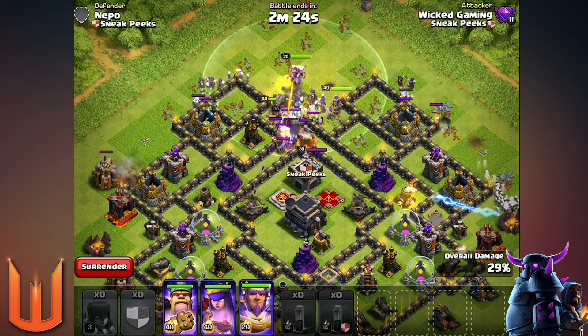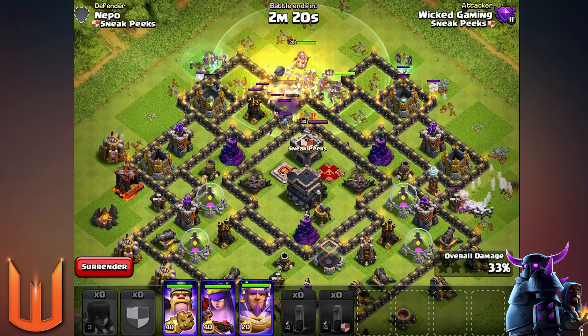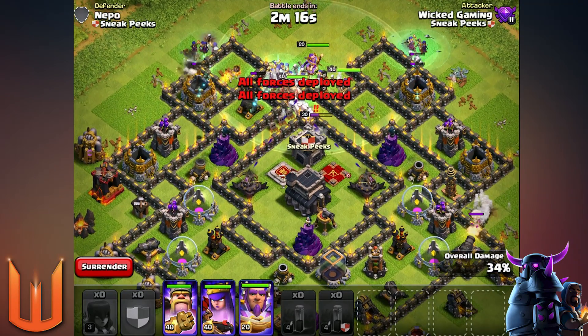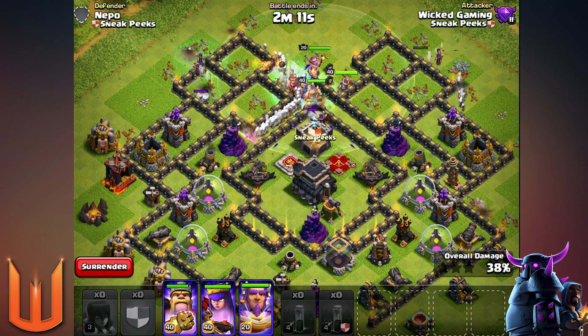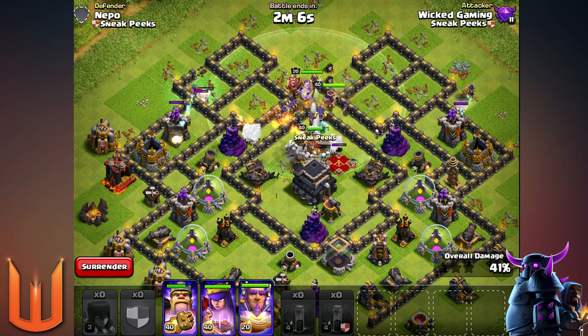Look at those witches up north - they're trying to get through this wall and going against the bowler, which is really cool. We've got some witch skeletons on the side and a good spread of witches everywhere, with the big bulk of them in the middle and a couple on the right-hand side.